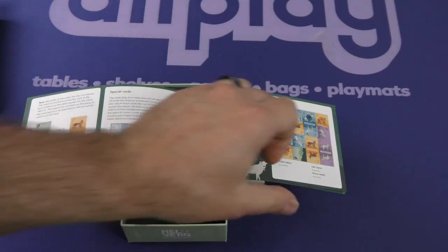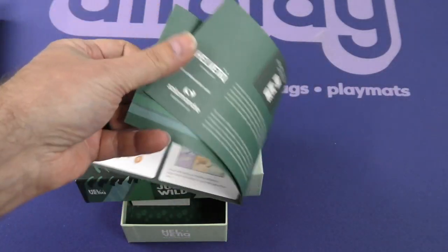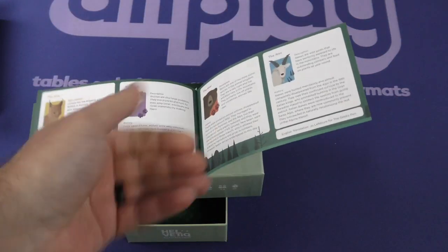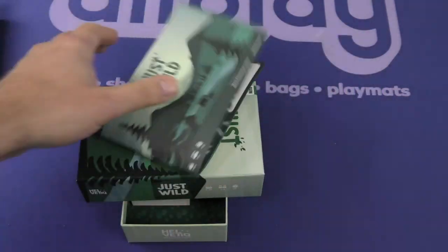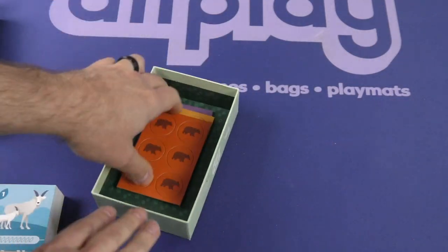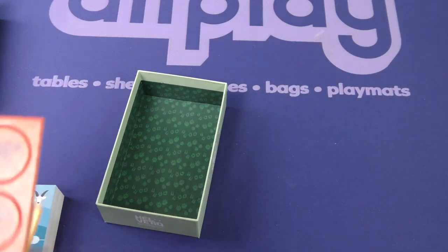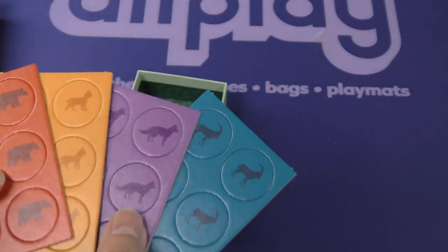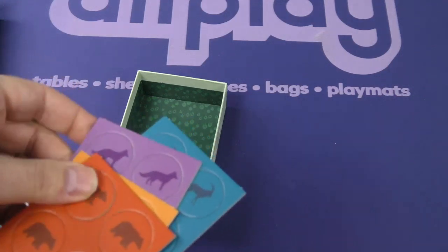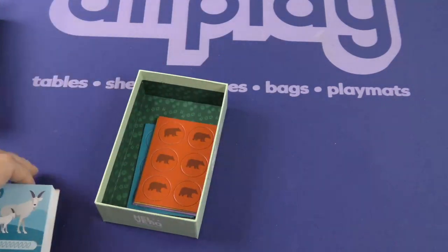Interesting. So it looks like maybe a shared play space. They've also got information about the different animals in the game. Let's take a look at the tokens first, because mostly it's cards. You've got tokens of the different animals — they are perfectly fine, standard quality cardboard tokens, no complaints at all there.